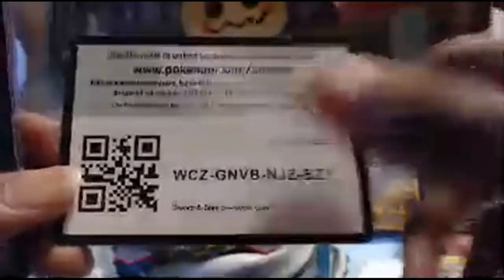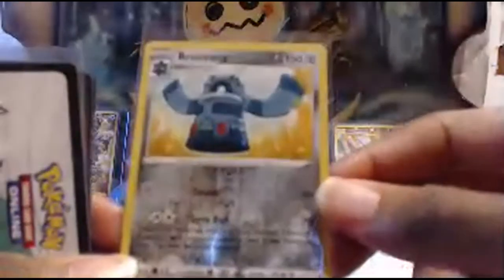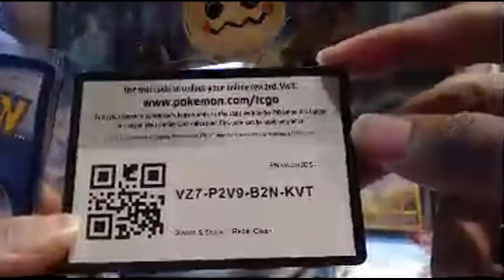I like to give y'all a good 10 to 15 seconds to get those code cards. We got one foil rare, which is a Bronzong. Here's the next code card. And there's our first Rayquaza — there's one. There's our second Rayquaza — beautiful. And here is a holographic Gyarados. Let's go, beautiful.